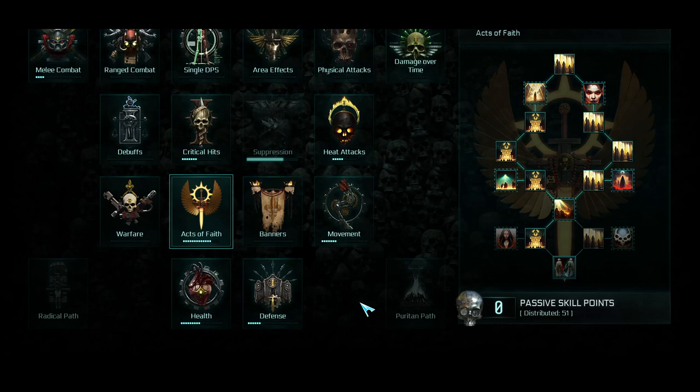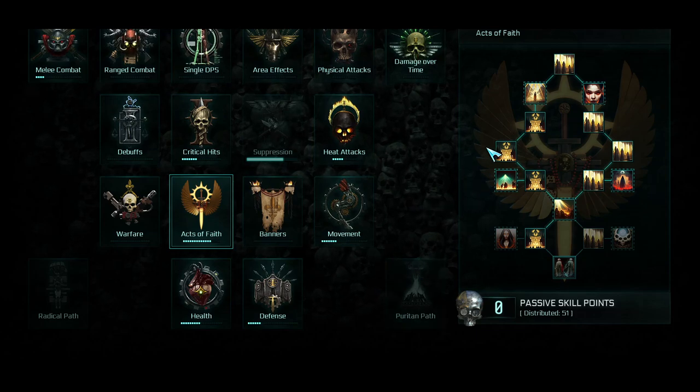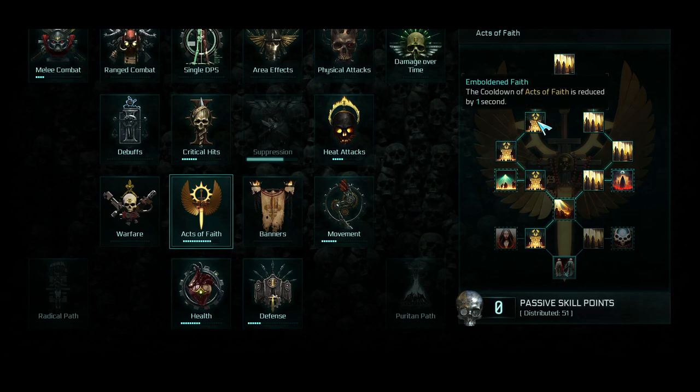You have a passive tree sort of related to it, and the Embodied Saint tree, as well as your Acts of Faith, and that's your Saint Potentia Blessings tree. You'll notice on the left-hand side it says the cooldown of Acts of Faith is reduced, which is great. The right-hand side has to do with Sacred Bright Effectiveness. I just wanted to point out that these two are here.